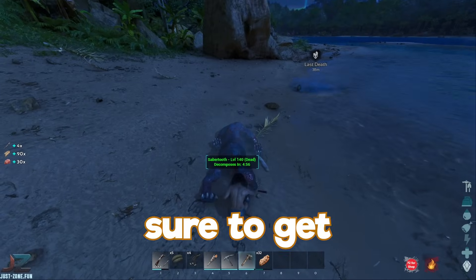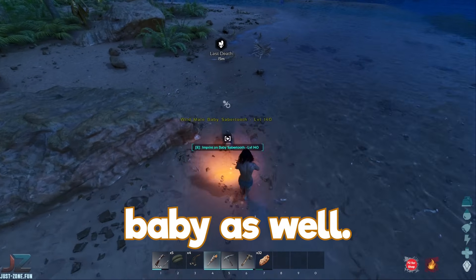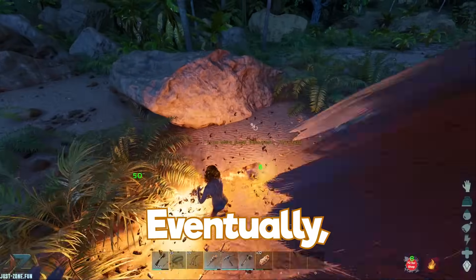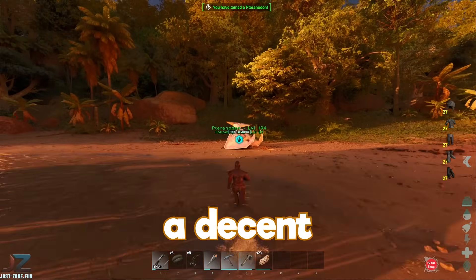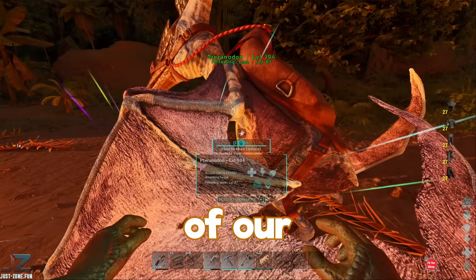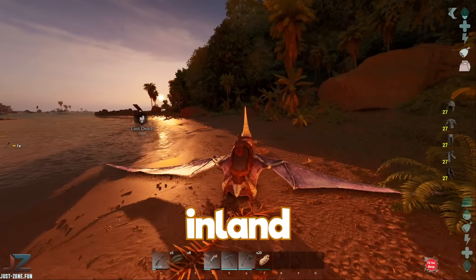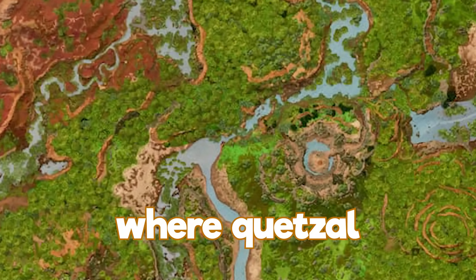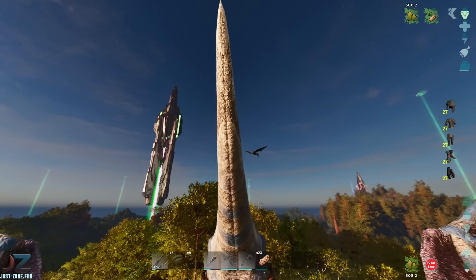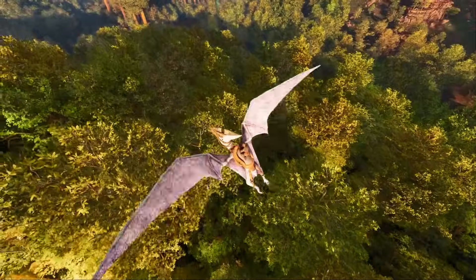I made sure to get revenge on the Sabretooth and its baby — both will make good food in the coming days of this wipe. Eventually, I managed to get myself a decent-level Pteranodon tamed, and we could finally go looking for the start of our sky base. We flew inland towards Greenob, as that's where Quetzals spawn. And we found one already — straight away, as soon as I got a tame.